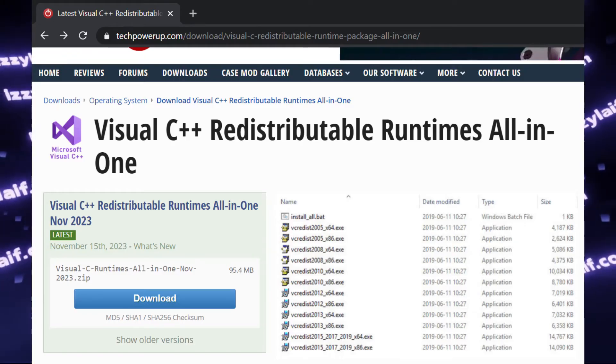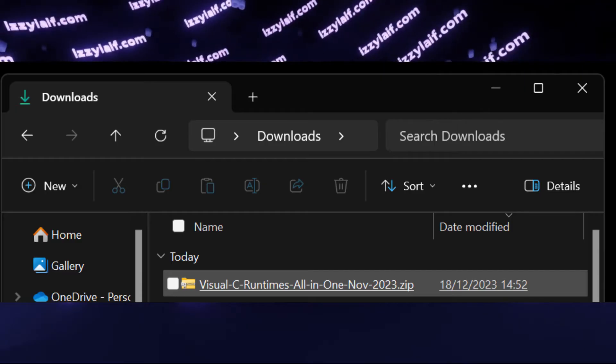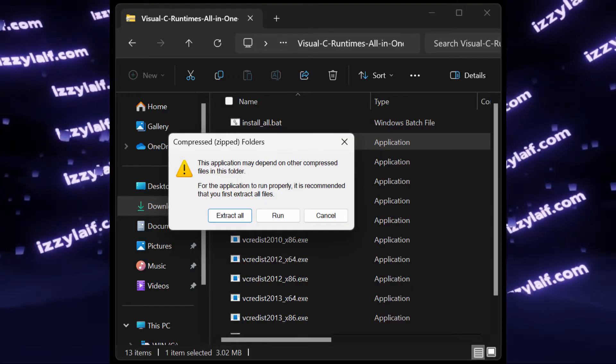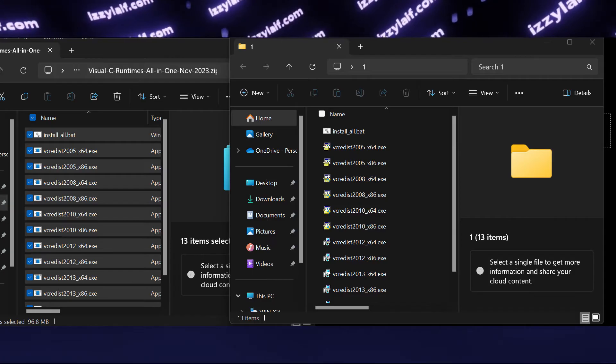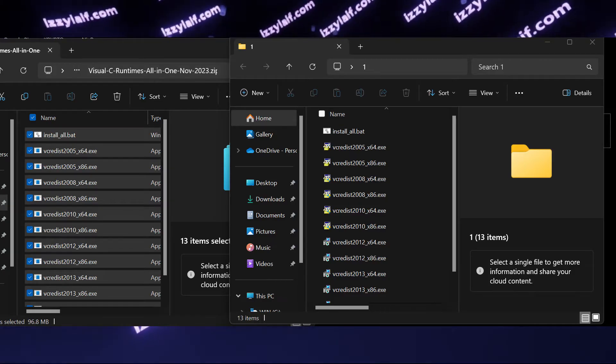The easiest way to do that is to go to this website and download the cumulative pack that includes all Visual C++ Redistributables. Don't forget to unpack it — do not launch it from inside the ZIP archive. Unpack it into any folder, maybe even your desktop, but it needs to be extracted.